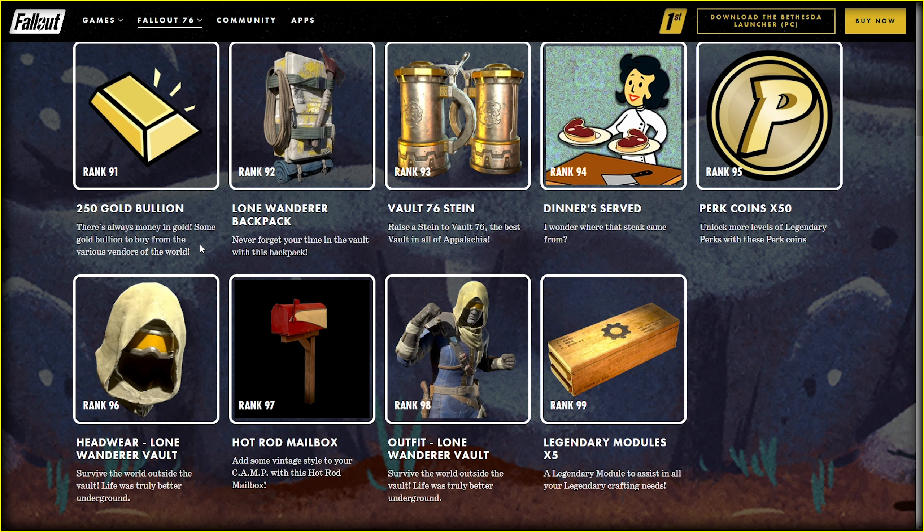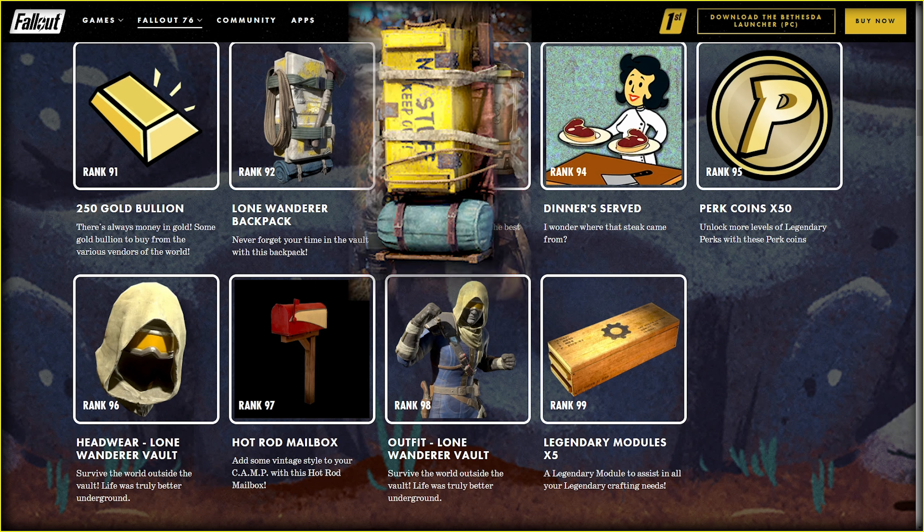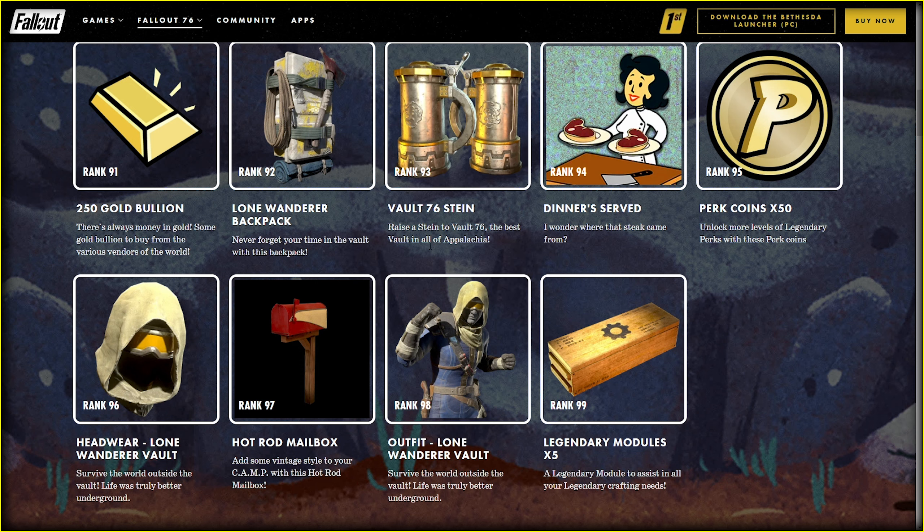The Long Wanderer backpack has a quite unique design — we have something similar but still far away. Reisestein — 'To wall 76, the best wall in all of Lachi.' There are actually Steins, but my deep love for Rammstein makes me talk with a little German accent. I kinda have no idea what 'dinners served' means. I wonder where that steak came from. New ally — or maybe it's just an F-word player icon. Rank 94 reward: coins, lovely as always. And here we have new headwear — the Long Wanderer Vault survivor hat.